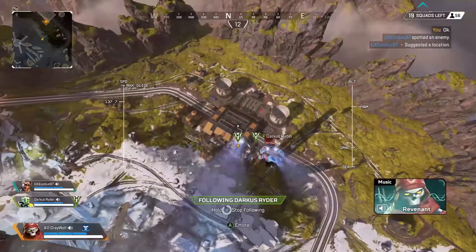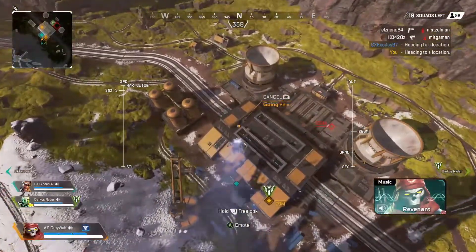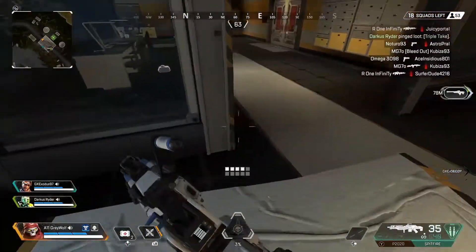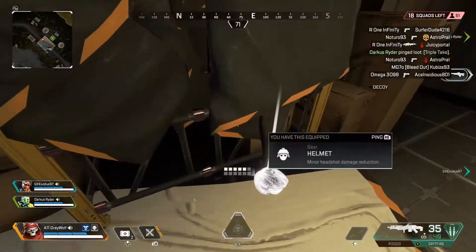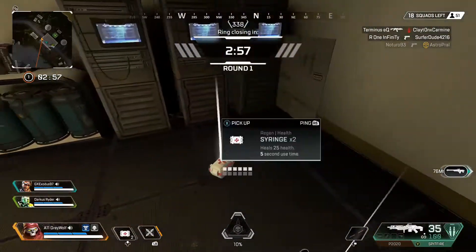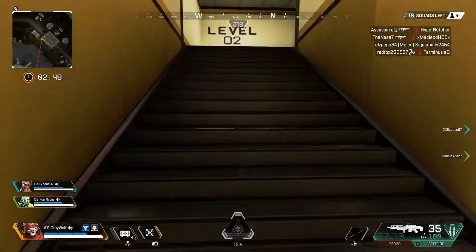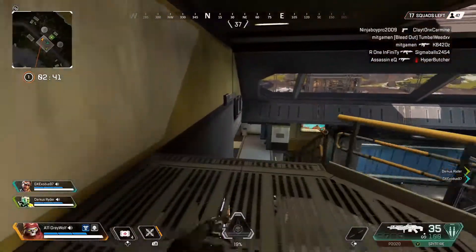Sometimes it's nice to get into an early fight, get the blood flowing and the adrenaline pumping. But also sometimes it's quite nice to just know that you can loot and get yourself sorted so that when you do come into a fight you are prepared. We are playing the blue armour mode — mixed feelings on this, but I've been a fan so far. I've got a Spitfire, one of my old favourites. I haven't used it much recently but it used to be one of my go-to's. Hoping it might get a little bit of love next season.